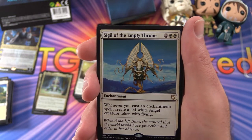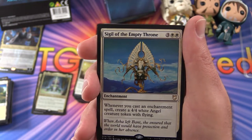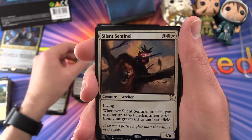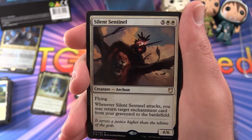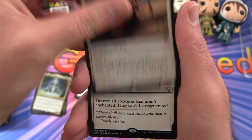Sigil of the Empty Throne — another rare enchantment for 5. Whenever you cast an enchantment spell, create a 4/4 white angel creature token with flying. Silence Sentinel — this is another Archon, 4/7 for 7 mana with flying. Whenever it attacks, you may return target enchantment card from your graveyard to the battlefield.